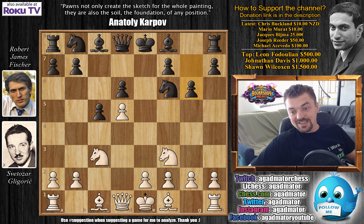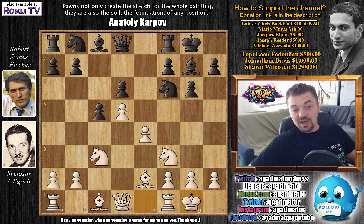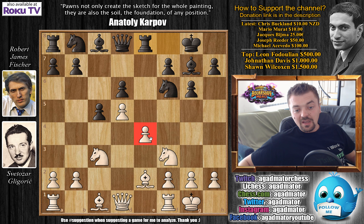Nf3, g6, e4, Bg7, Be2, and Fischer castles. Gligorić castles, and Rook to e8 attacking the d4-pawn. And here we have Nd2 — a standard idea, and now both knights are guarding the e4-pawn.